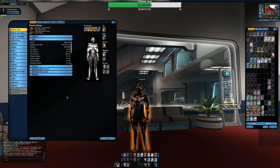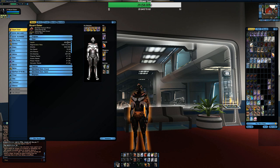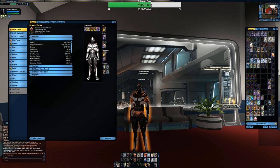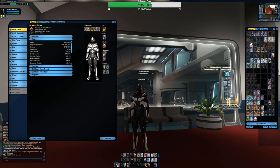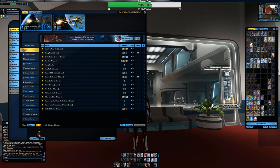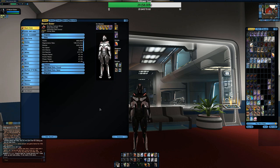I wouldn't consider this a glass cannon — I don't find myself dying too much, especially if I'm paying attention and using my heals. My health rating is pretty decent. The shield could be better; on one of my other characters I have the same shield and weapon set upgraded to Epic and I'm getting around 800 on that. I play on Advanced generally for the rewards, and on Elite with some regular teammates who know what they're doing. Even on Elite, I'm not dying more than I should be.